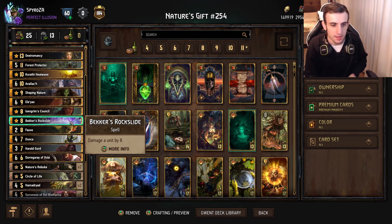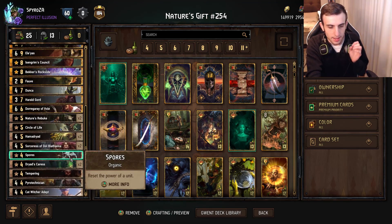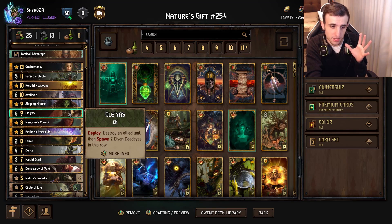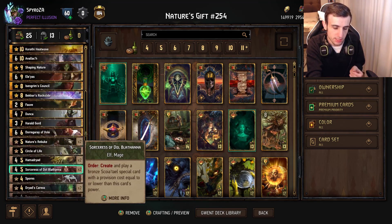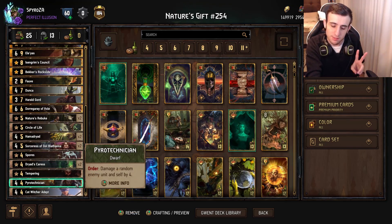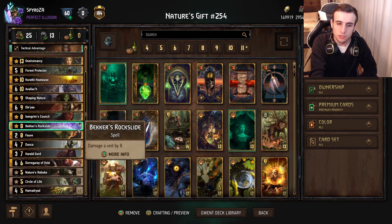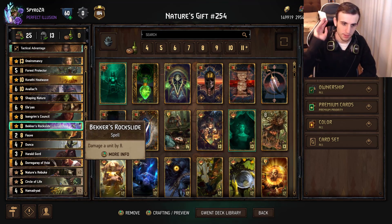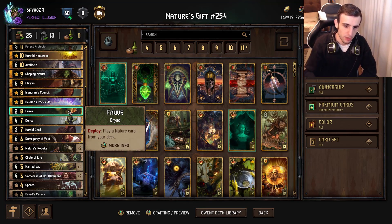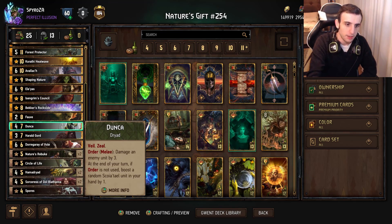Then we have Singrum's Council - I forgot to mention what it does. Council will let you look at a random Dwarf, Elf, or Dryad in this deck. This card will be able to find you either Elias, Avlach, or the Sorceresses in the Elf slot; in the Dryad slot you can find either Dunker, Fav, or Hammer Dryad; and the Dwarf slot is relatively consistent since there's only Piratec and Gord. Just a nice nature card that gives some future ability on your cards. Then Becker's Rockslide - damage an enemy by 8. Simple as that, higher-end removal, quite valuable. Then Fav - play a nature card from your deck, tutoring any number of nature cards in the deck.